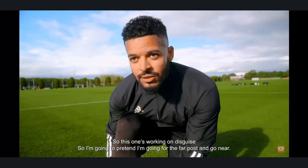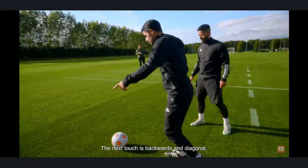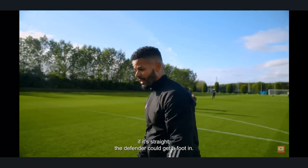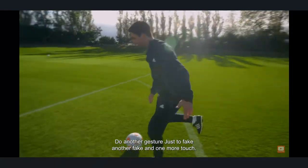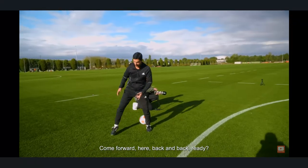This one is working on disguise. I'm going to pretend I'm going for the far post and go near. The next touch is backward and diagonal. If that touch is straight, the defender reacts, so you have to fake another gesture — one more touch — and then he will jump forward.